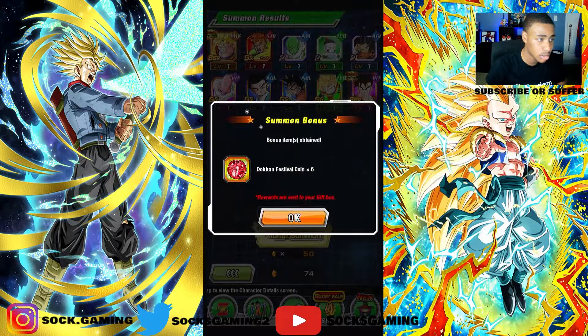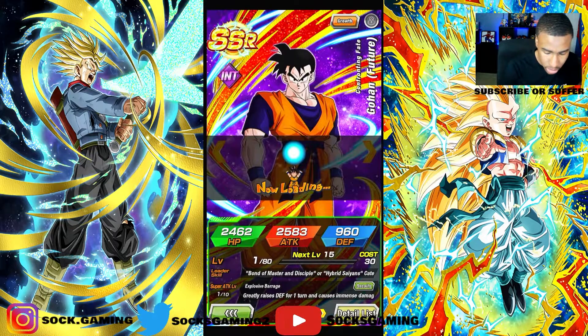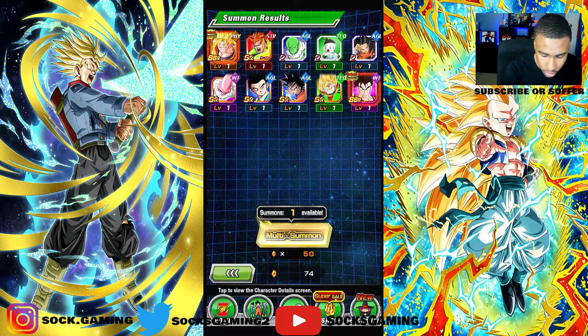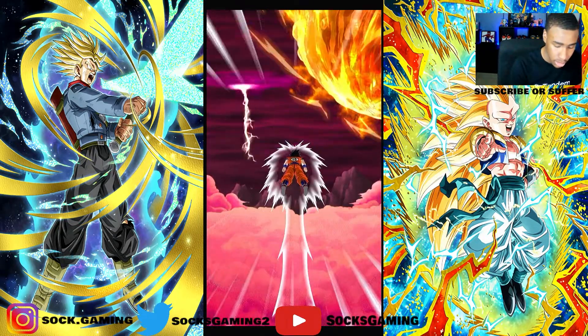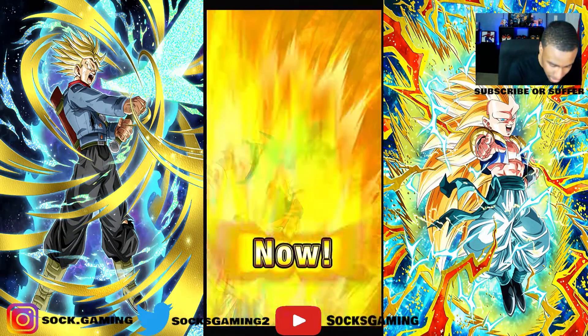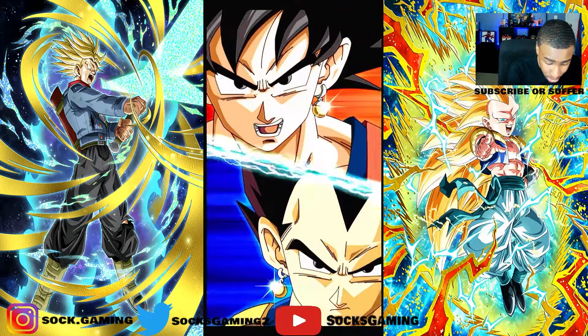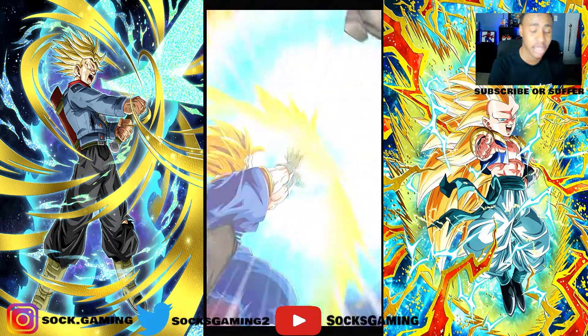Ten — okay we got Future Gohan, what are the chances! This is Future Gohan. Let me lock these Future Gohans up. Maybe we could rainbow him by tonight, I doubt it though. 74 more stones — this one is supposed to be a guaranteed LR. Vegeta blue, blue saga, fusion blue — okay this is gonna be on super.